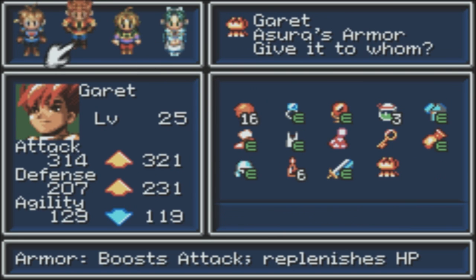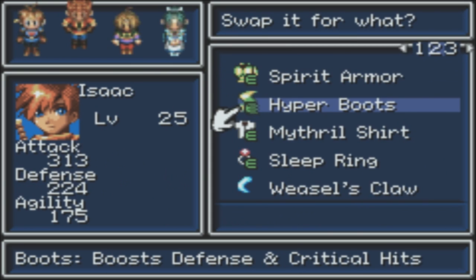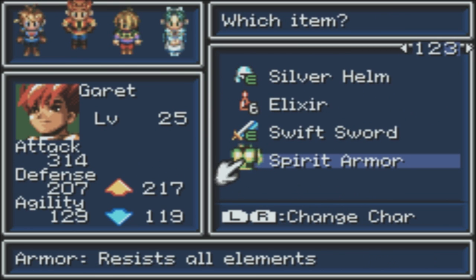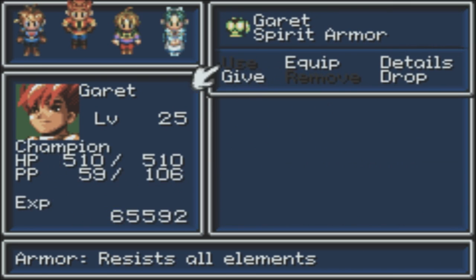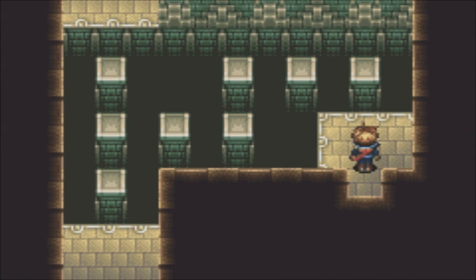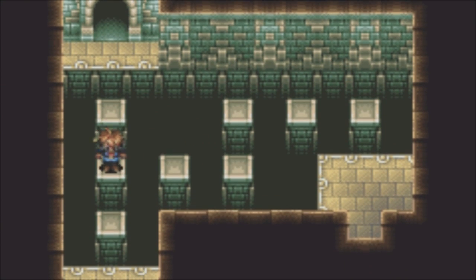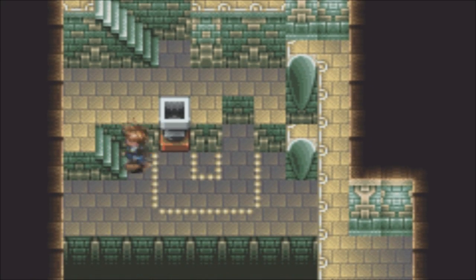We're going to give it to Isaac. We're going to swap it for the spirit armor. Do we want to give the spirit armor to Garrett? I think so. Yeah, we can lose the kimono at this point. We're probably going to start dropping items for the first time in the game, just because we don't really have the ability to go back to La Lovero very quickly right now. Plus, it doesn't really matter at this point.